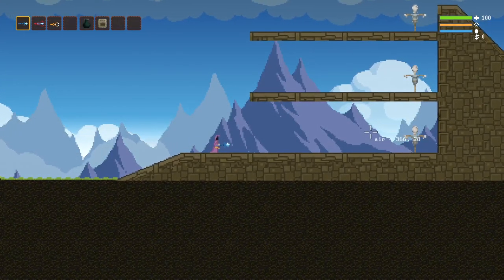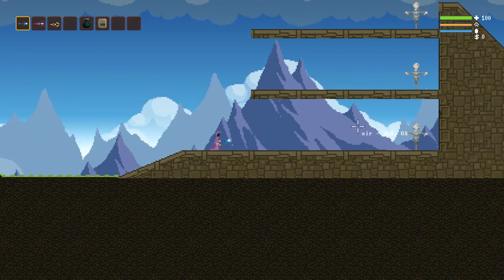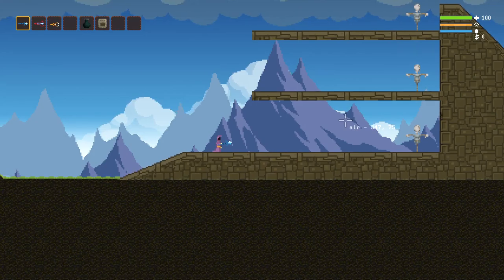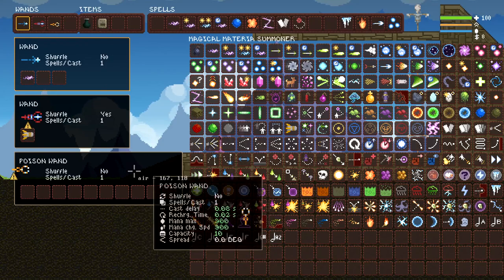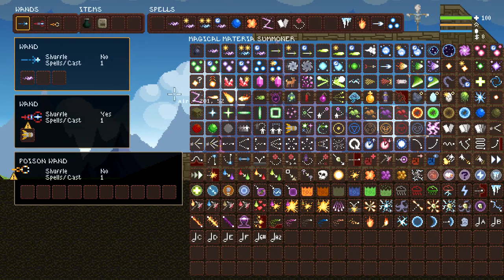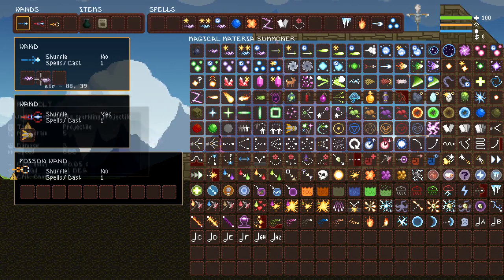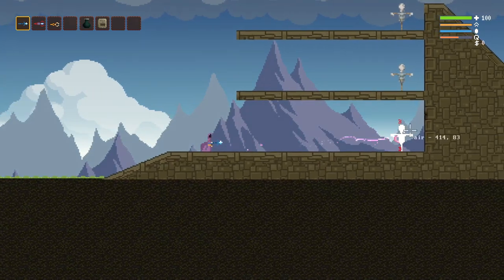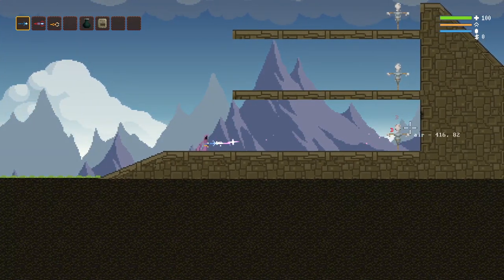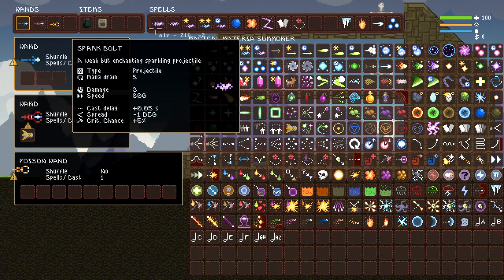I wanted to make this video for a long time and it is pretty much the basics of spells. This paired with another video I will be making on the stats of wands and how you can tell if a wand is terrible or if it's good to begin with. We'll start off with this wand — this is the normal starting wand. It has normally two spark bolts on it, but for now we're just going to take one off. It does three damage; it just fires a spark bolt. That's pretty much the basics of a projectile.